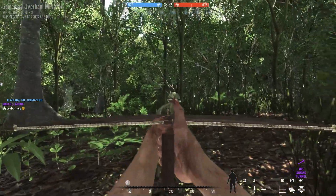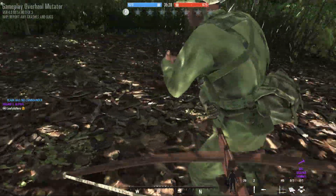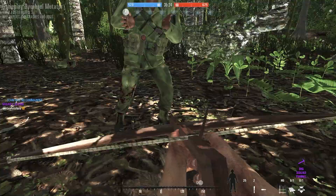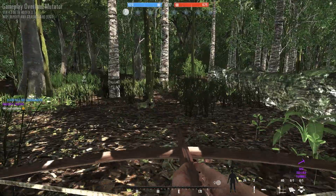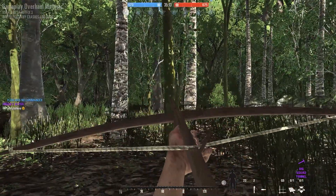A literal crossbow has been added for the Pathet Lao. It's going to be pretty sick because it makes no sound whatsoever — you can be stealthy. But like bolt-action weapons, if you fire you've got to make sure you land the shot. If you miss, the enemy will have plenty of time to return fire, though they probably won't realize they're being shot at since it's so quiet.